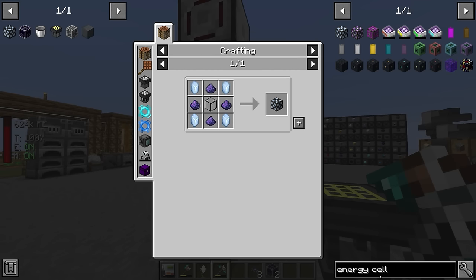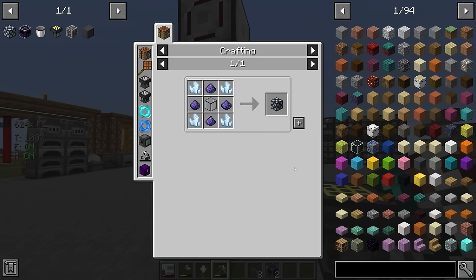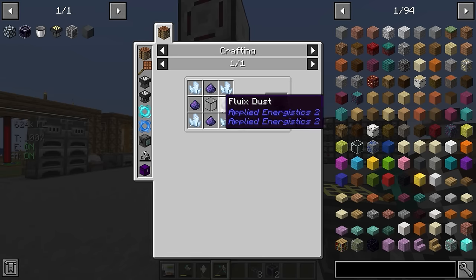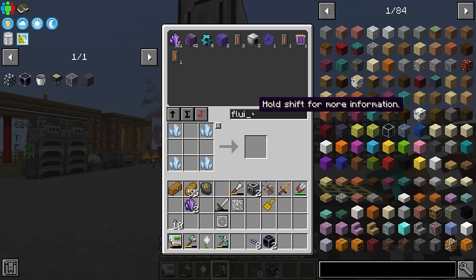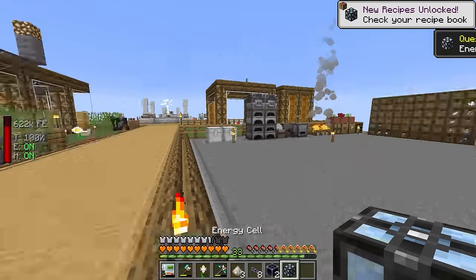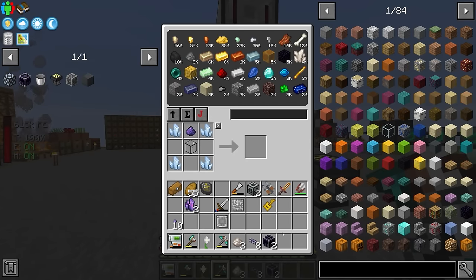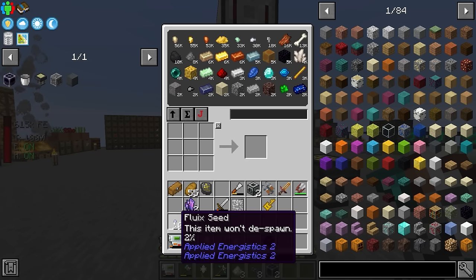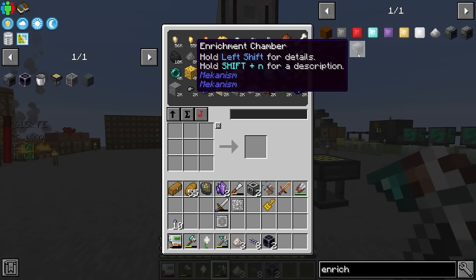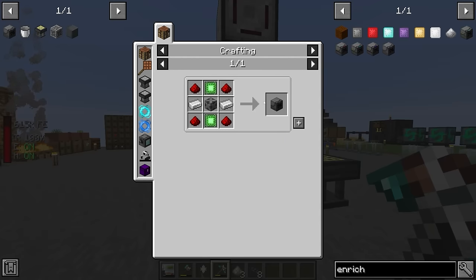Trying the energy cell as a power converter - it needs four certus quartz crystals, four fluix dust, and quartz glass. Placing it on the crystal growth accelerator, it doesn't get power, which is awkward. It looks like the pack maker has disabled the energy acceptor for crystal growth accelerators, so these won't work. Instead we're going to have to make the enrichment chamber through the Mekanism route - that seems to be the intended path in this pack.